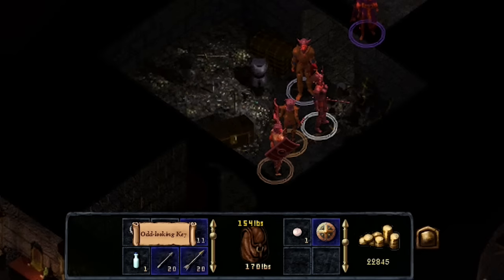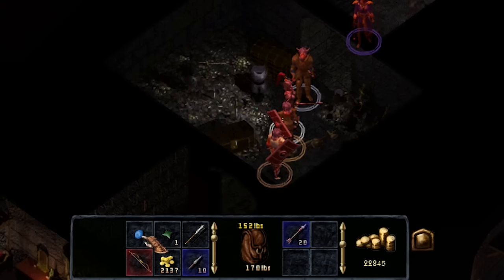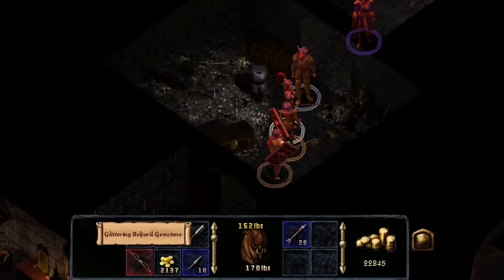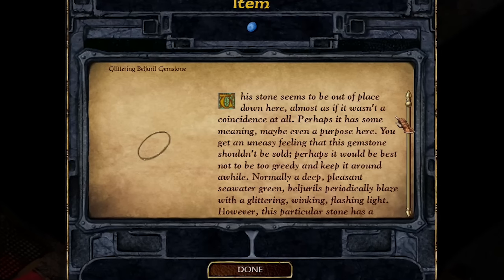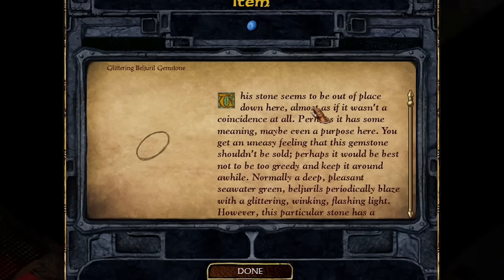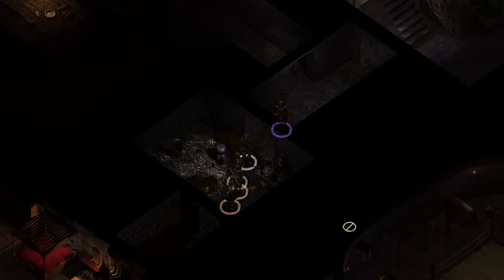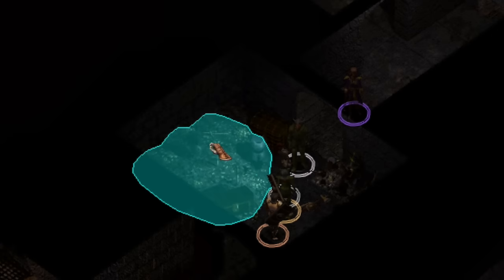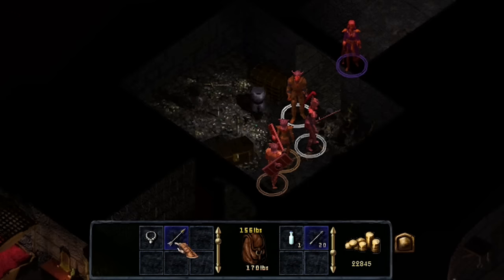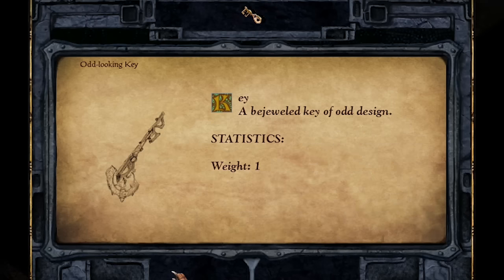For this room's puzzle component, you find an odd key. Remember that locked drawer in the master bedroom? I wonder if these go together. Also, there's a strange-looking gem that's easy to miss, buried with the other random sellable gems in this pile. But if you examine it, its item description literally starts with: "This stone seems to be completely out of place down here. Almost as if it wasn't a coincidence after all. Perhaps it has some meaning, maybe even a purpose here." As for narrative, the people who lived here had a lot of treasure, but it never got spent. The reward component? Tons of minor rewards — this is the room filled with goodies for the player to enjoy, even if most of them are consumables. But the real reward in this room is the gem and the odd-looking key.